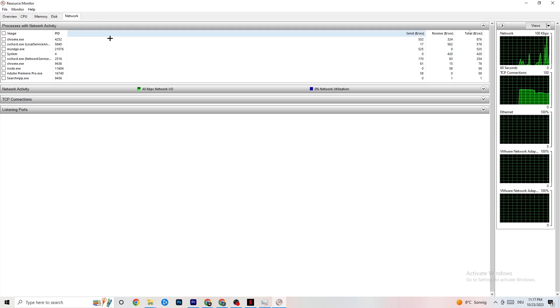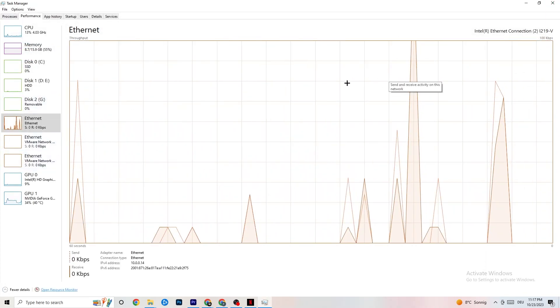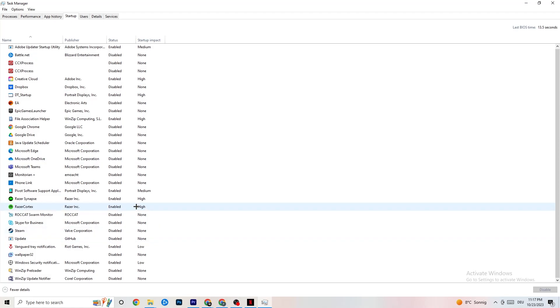Close every app and process you don't need that is currently consuming your internet connection, as this leads to worse in-game performance. Also check the Startup tab — some apps launch at startup and consume internet in the background. Especially if you don't have a high-performing Wi-Fi or router, ending these background tasks will help a lot with connection issues.